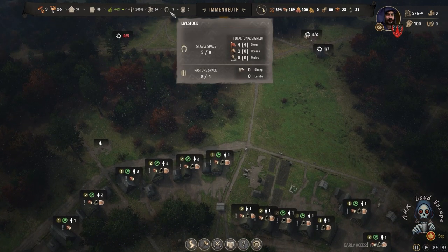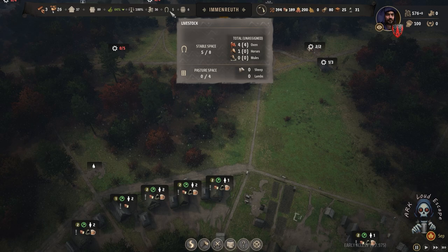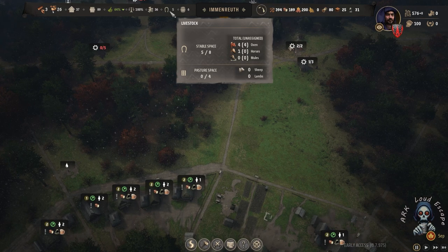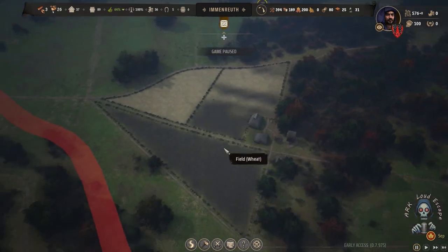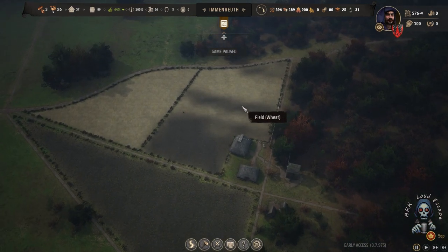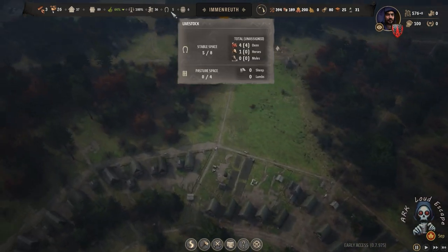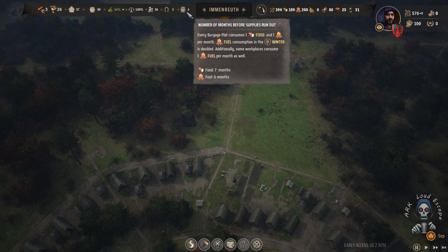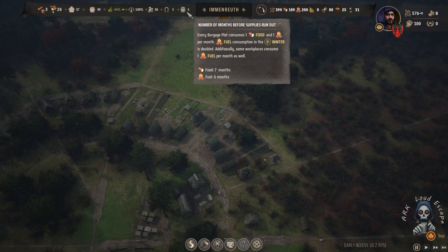We have five animals as livestock. We have four oxen that can help in construction, and we have a horse for trading. I forgot to research the ox that can help in the field — that must be the next research. At the same time, we are good in food — about seven months of food and six months of fuel. We are in balance.